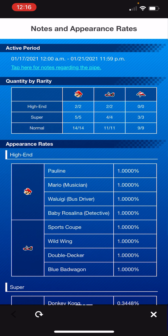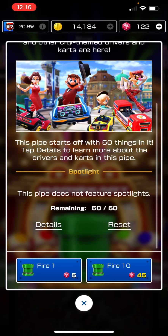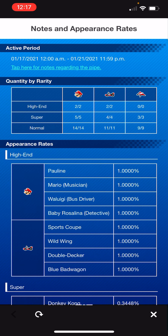If you're like me and only have a small amount of rubies — I have 122 rubies and used most of them up in the New Year's Tour — my personal opinion is don't pull. I'm not going to. It's just not worth it. Four high-ends out of 50 is a decent rate, but are any of these drivers or carts really that important that you're willing to spend hard-earned rubies on? My answer, my opinion: no.